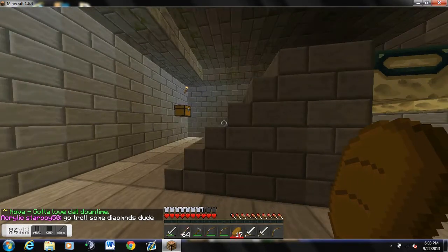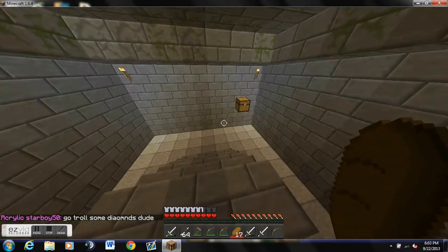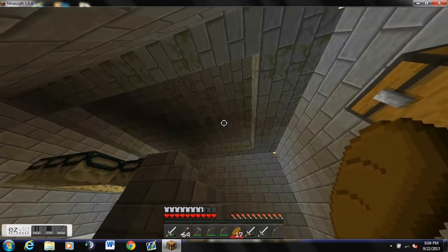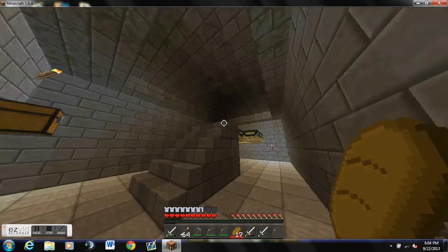This is our F home. It's basically a work in progress, I believe. It's just currently the end portal. And I think Katzen, which is the leader of my faction, was going to make something out of this. Looks pretty cool already, but I'm not quite sure. That's our F home.